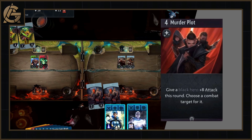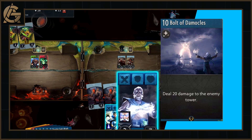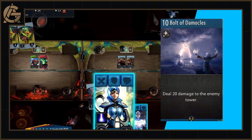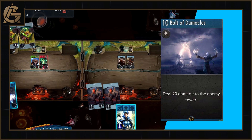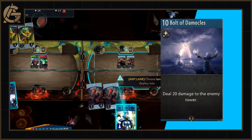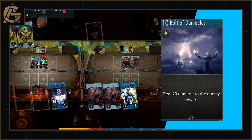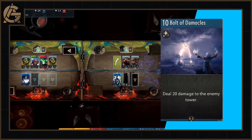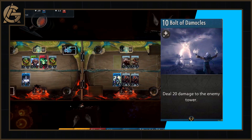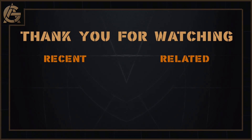Our final card in the list of favourites is for blue: the 10 mana blue spell, Bolt of Damocles — simply deal 20 damage to the enemy tower. Now, why do I love this card? It's a 10 mana card, you'll rarely ever get to play it, and even if you do, the enemy tower won't have 20 health left — it'll be more like 5 by that late stage. I don't have some deep meaningful reason as to why I like this. I picked this for the style points. Nothing says 'I definitely beat you' like 20 damage directly to your enemy's tower.